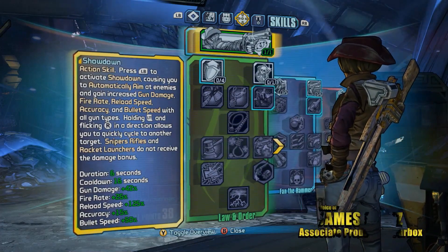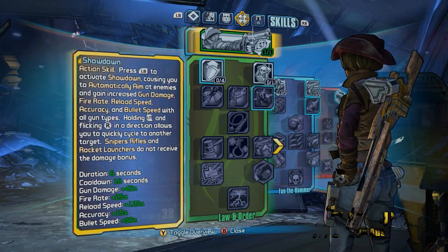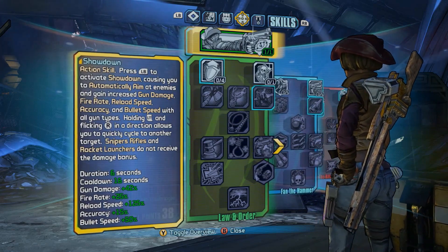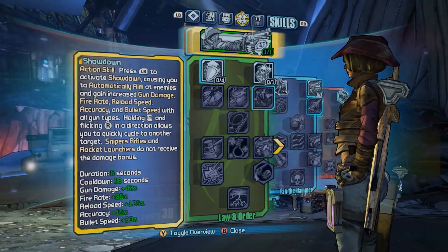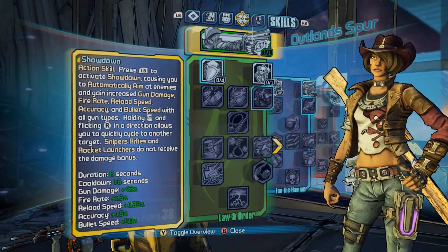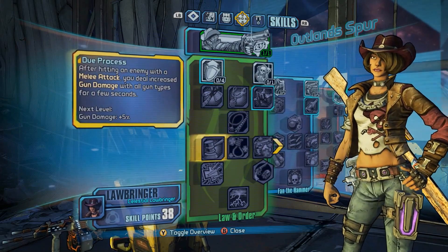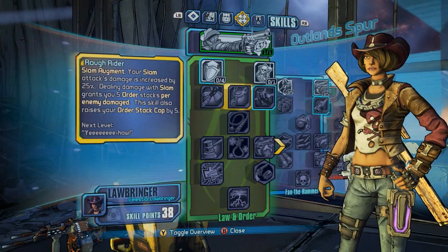Now we're taking a look at Nisha's action skill — her action skill is Showdown. Showdown is this kind of cowgirl persona that Nisha has. When you activate it, you go into a spaghetti western mode with sepia tone and cool music, and you target the critical spots on all enemies around you. You hold the left trigger and flick between enemies, trying to take out as many as possible — especially effective using something like a Jakobs revolver, fanning the trigger. Skills allow you to stretch it out so you can be in Showdown for minutes — the more kills you get, the longer it lasts.